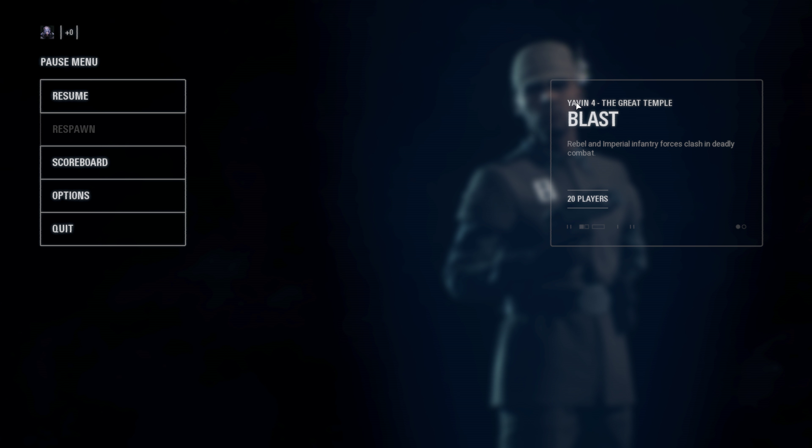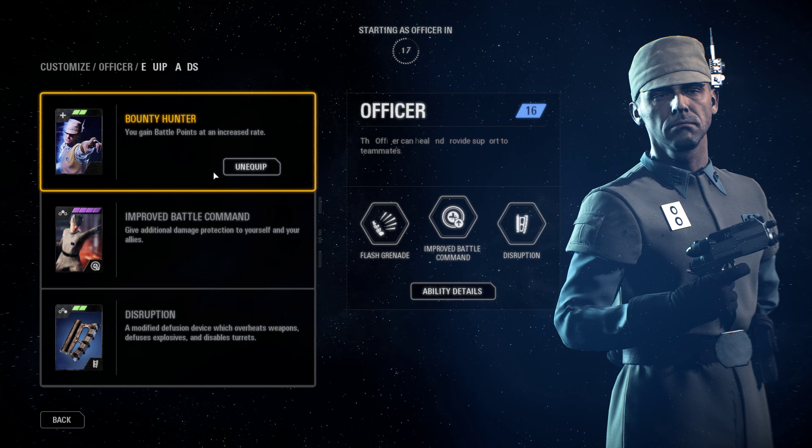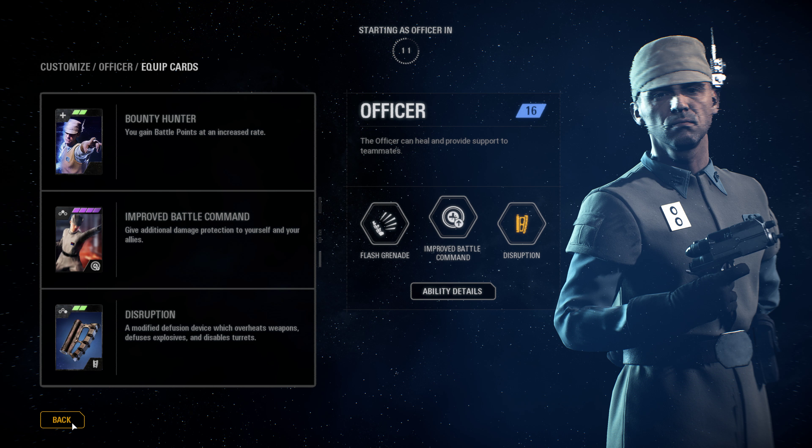I've got a walkthrough on how to get MVP on Yavin 4 while playing Blast Mode. We're going to be playing as the Officer. The cards we're going to be using are the Bounty Hunter card, Improved Battle Command card, and the Disruption card.